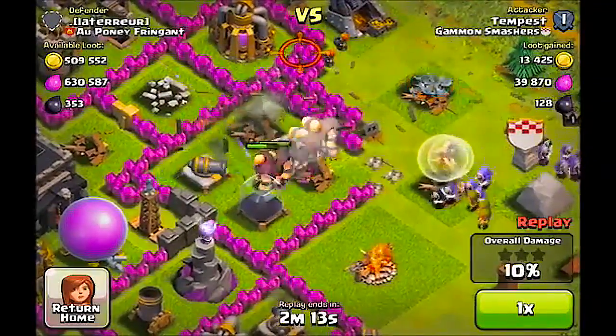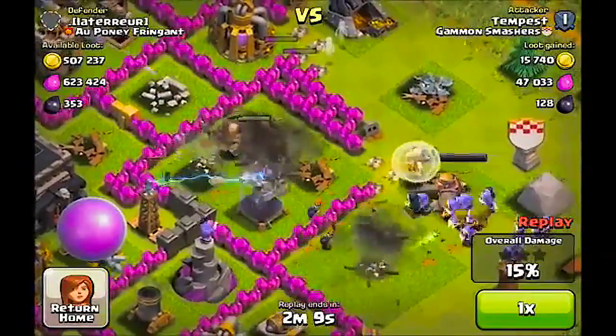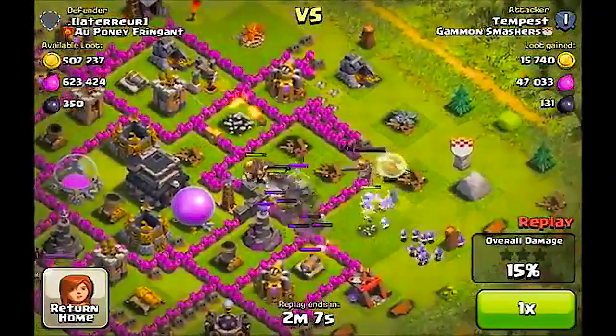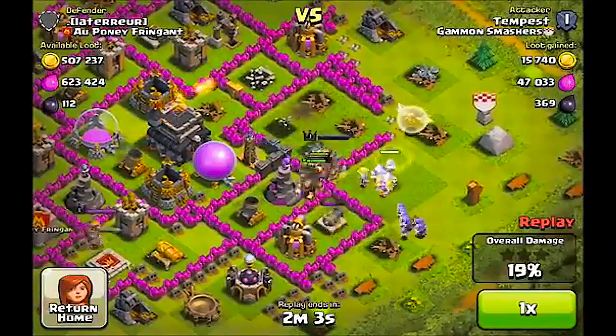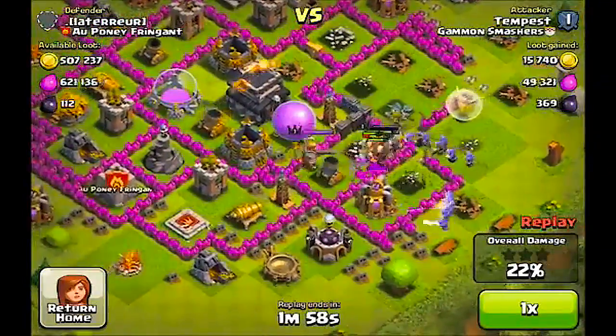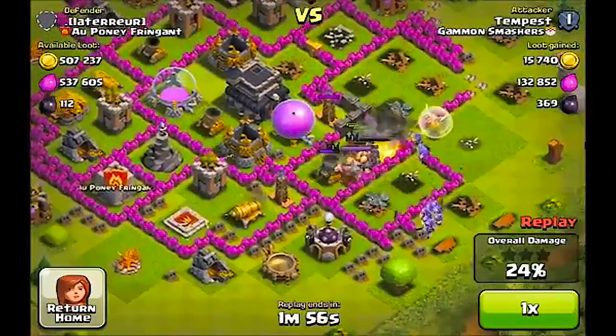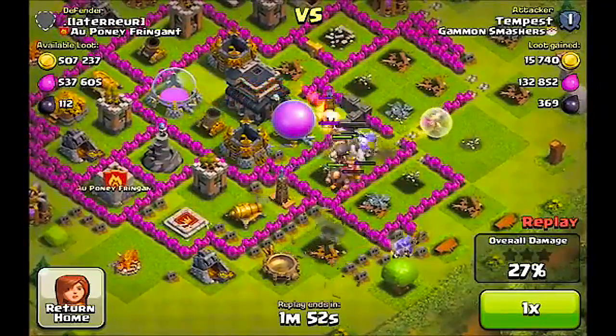Right now we have a guy by the name of Peter Chan with the gamer name of Tempest. He has so far the best replay I saw — it consisted of giants, healers, and wizards. Now, while this isn't the best technique to use if you're going to farm, he did execute this team very nicely and it got him over a million in resources.